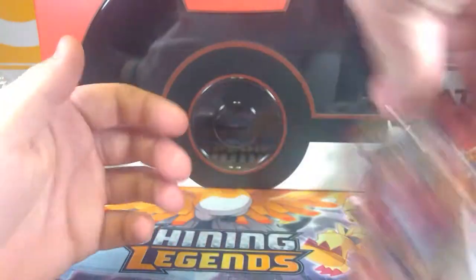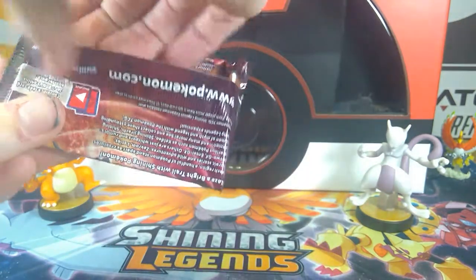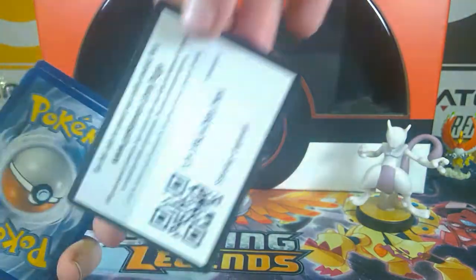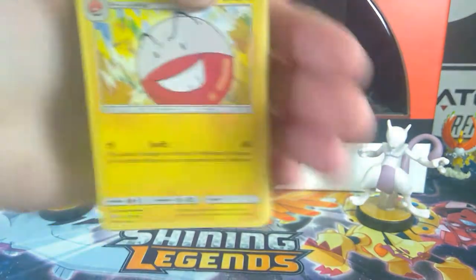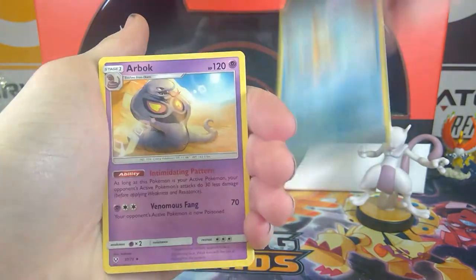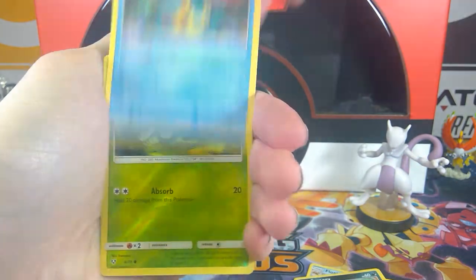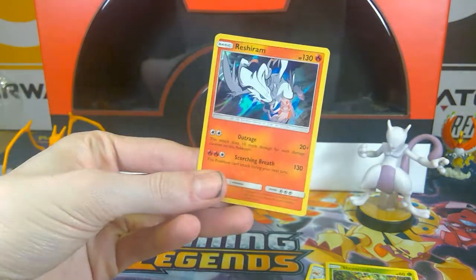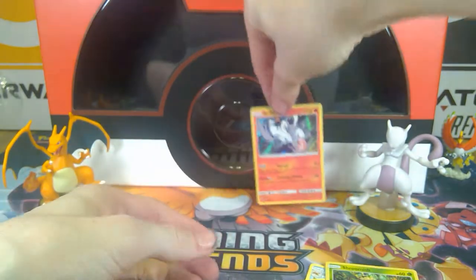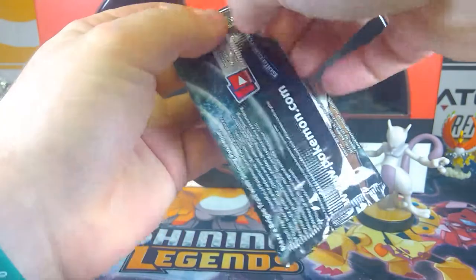I need to reap some rewards here. Here we go — I got my trusty hat on. The smell of cat is in the air of the night. Code card. We've got: Electrode, Floatzel, Arbok, Zora, Golett, Larvesta, Scraggy, Croconaw, Shroomish, and Reshiram. That is a card we need! We need it for our book — he's going in the book tonight. That's a good start. Nice little Genesect.